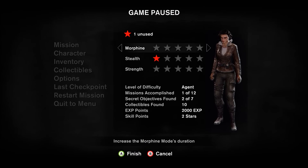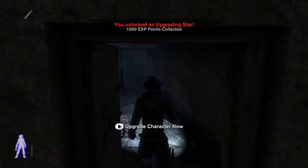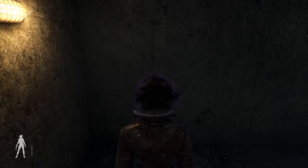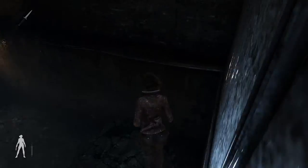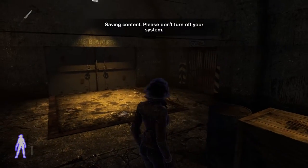So we can upgrade again and I will go with more morphine this time. Now we can run all the way back without any fear because all the guards are out. We go down all the way down and now we need to go to the other area.